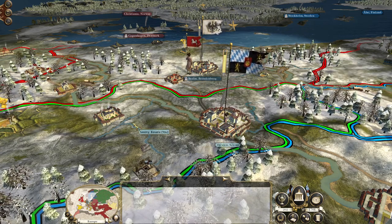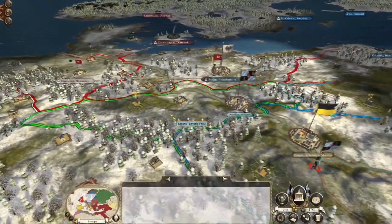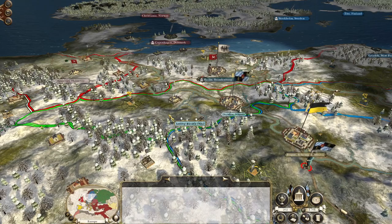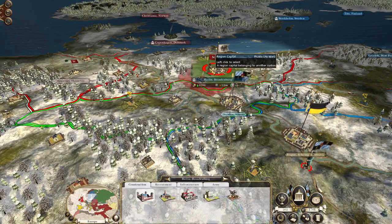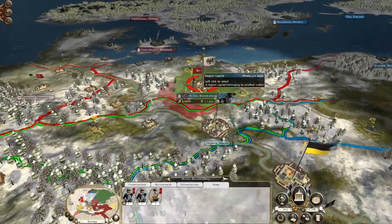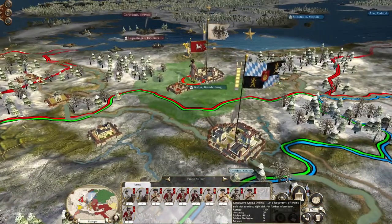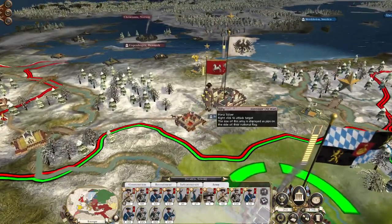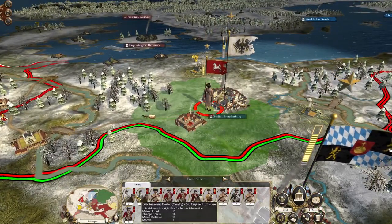What's up guys, this is the Rogerman and I am back to bring you the next episode of my Empire: Total War let's play as Bavaria. To pick up where we left off, we got quite roundly smacked by the Hanoverians, who just managed to hold on long enough for our forces to be pushed back. What really did us in was the enemy cavalry.